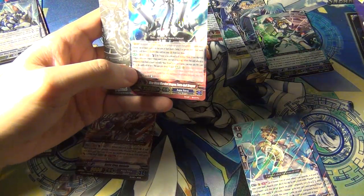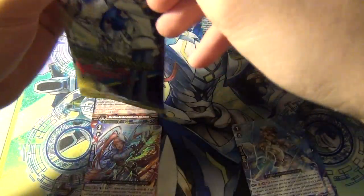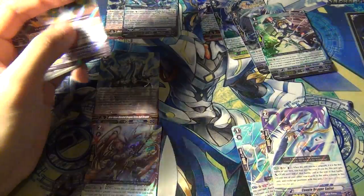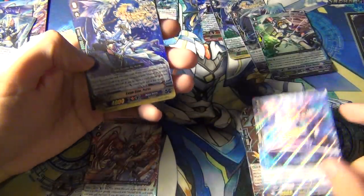Another one - a Ripple guy. And another Tetraboiled Dragon, so that's the second one - I already have two. So now I can technically already run the deck, I'll just need the other triple R guy. Third one of these, and probably a fourth one of that - maybe even a fifth. And another Kelpie Rider Petros - that's a fourth one of that.